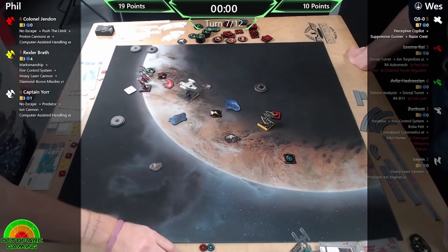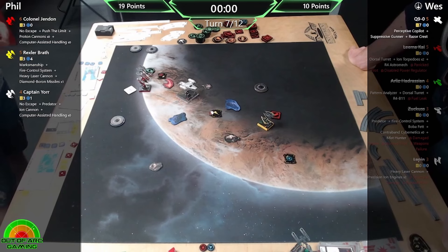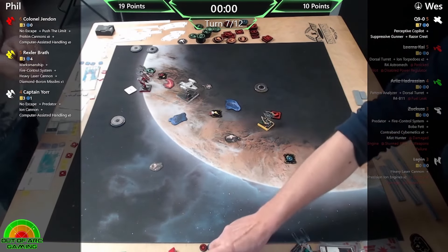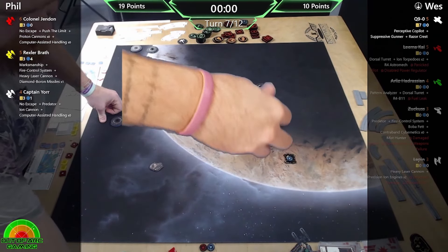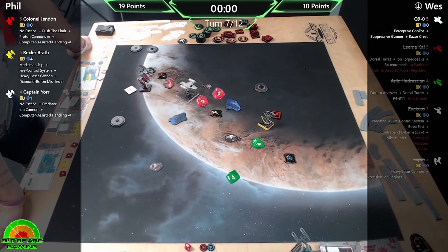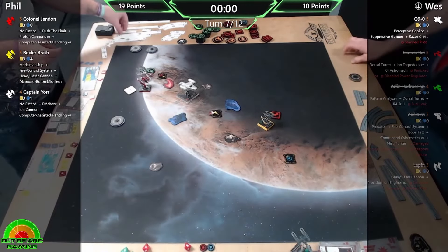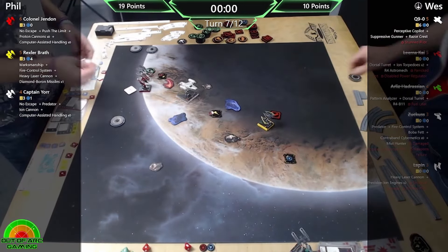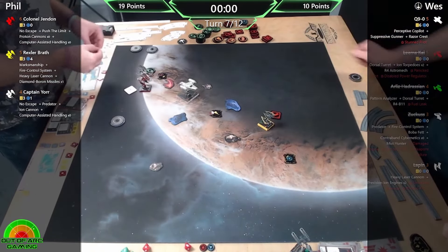I've got no mods but I'm outside of range one so No Escape isn't triggering. I think Q9 might just survive with one health unless there's some crazy crits. One crit - if this is a Hull Breach that's awful news for Wes. Stunned - okay. At this point I don't think it's possible to get Q9 down. Outside of range one, No Escape doesn't trigger.